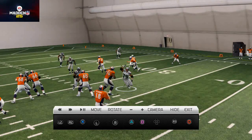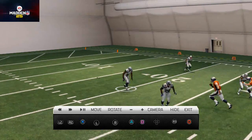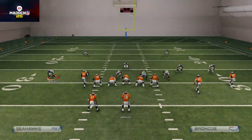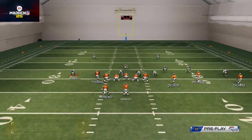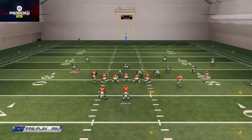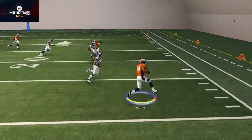See how the hook zone stays — that's an immediate tell to throw to Thomas. Another thing you can do: if they go to cover four with curl-flat zones, that's when the smoke screen route becomes much more effective. Against cover four you could just easily hit that all day — it's kind of a snap read when you're looking to that side.